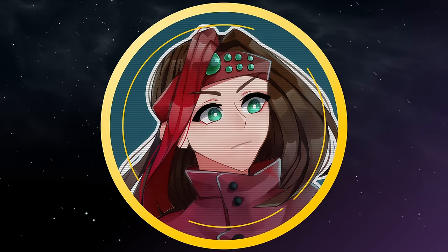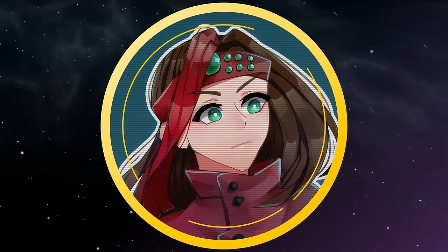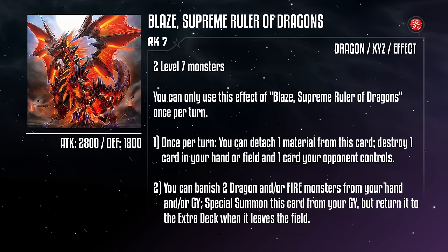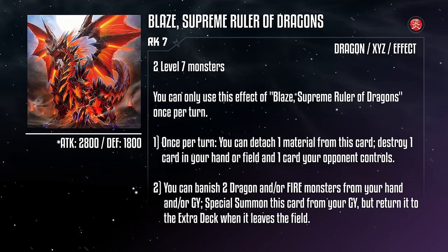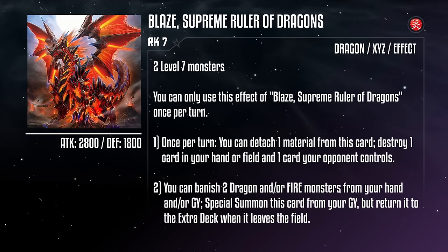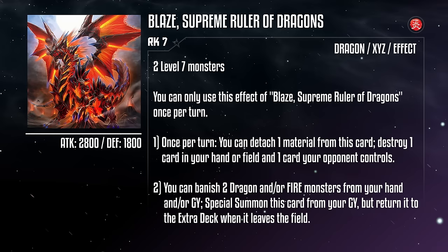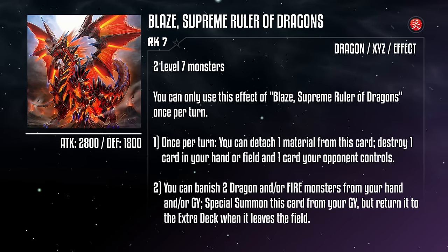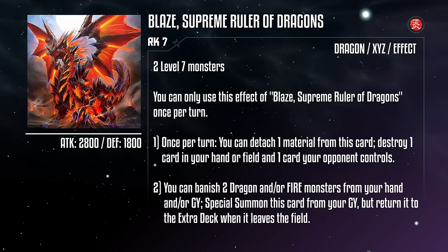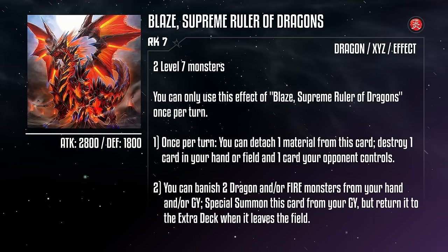Until recently, that's where this section would end. But one of the reasons I wanted to hold off on making this episode was a V-Jump promo released about six months ago that hints at a new age of Dragon Rulers and why some of them are returning to playability. Blaze, the Supreme Ruler of Dragons, is a rank 7 fire dragon Xyz monster with 2800 attack and 1800 defense, requiring any two level 7 monsters as material. Once per turn, you can attach a material from this card to destroy a card in your hand or field, and a card your opponent controls. You can banish two dragon and/or fire monsters from your hand and/or grave to special summon this card from your grave, but return it to the extra deck when it leaves the field. So we get a repeatable Blaster destruction effect and can even revive itself like a Dragon Ruler, making this a top-notch option to overlay your dragons into. Here's hoping this video prompts the emergence of these Supreme Rulers, so they can hopefully set the dueling world ablaze once again.